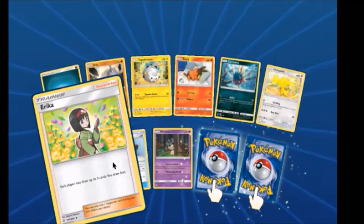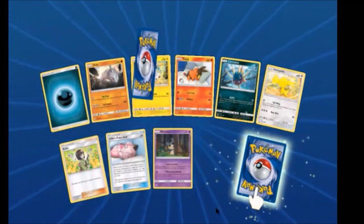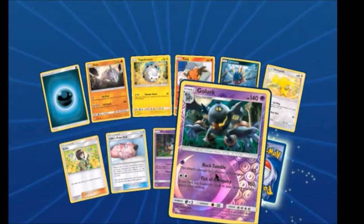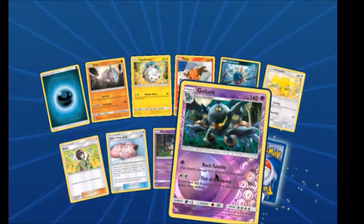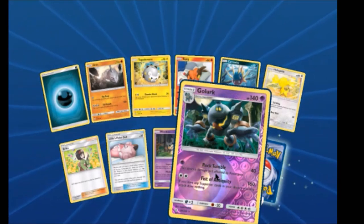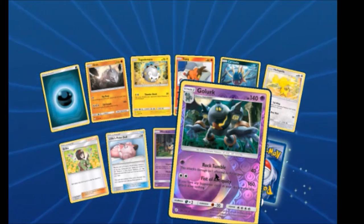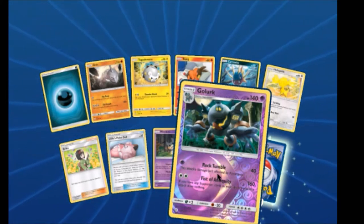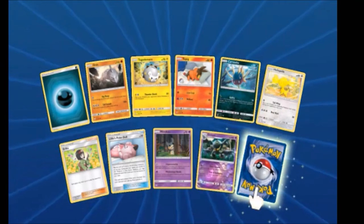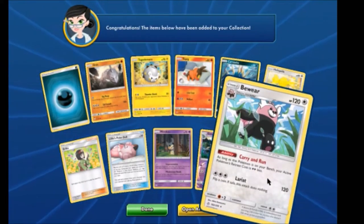We have an Erica, Lillie's Poké Doll. Gallade Reverse Rare — which is actually a really good deck, but its main attack does not work if you have any Supporter Cards you're discarding. So it's a very tricky deck.